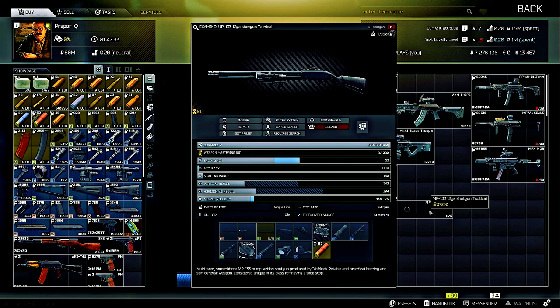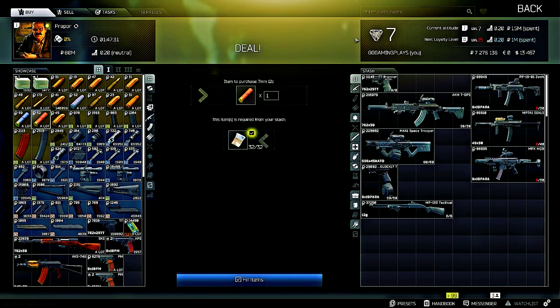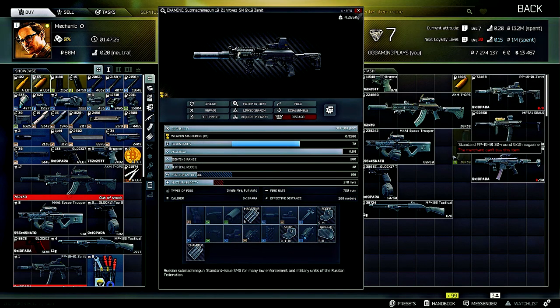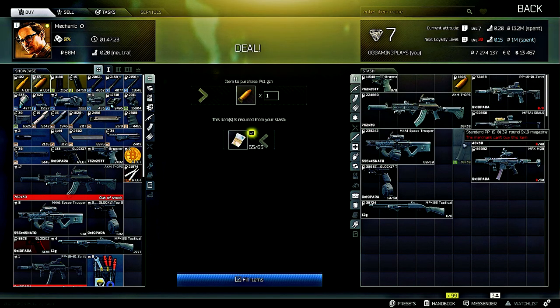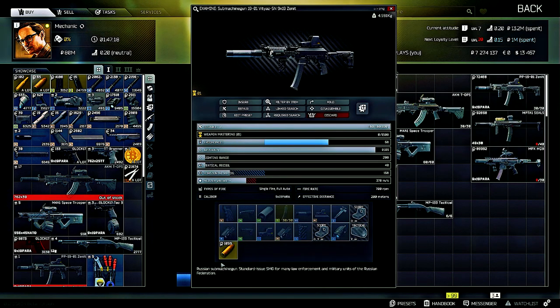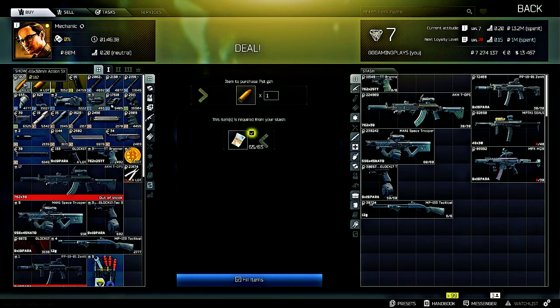Now we're at the Vityaz SMG. This one uses 9x19mm PST GZH ammo, which I usually pick up from Mechanic. I'll buy some, load up the magazine, and chamber a round.